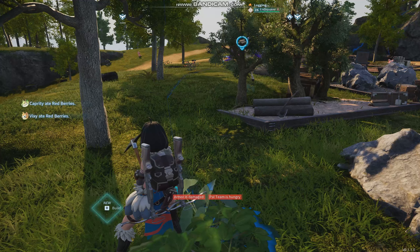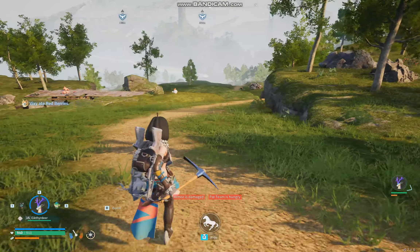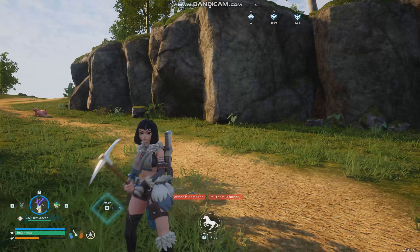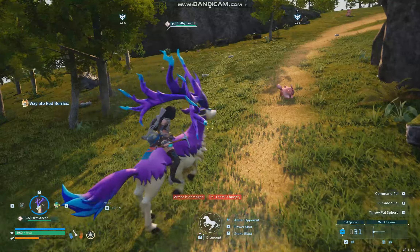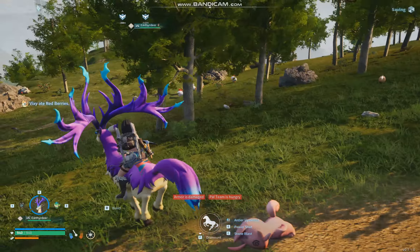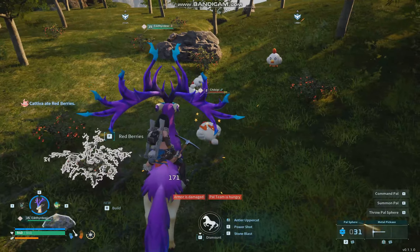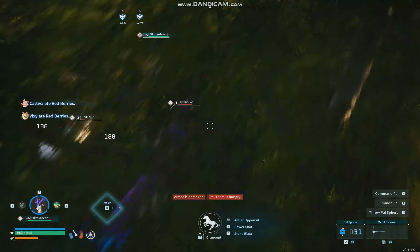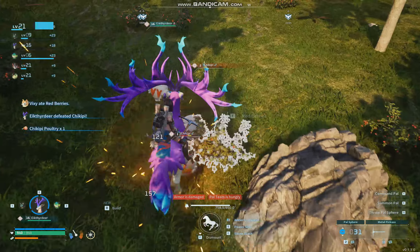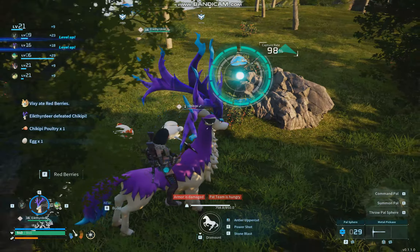Another trick with the deer is that if you ride into enemies you can do a tiny bit of damage. For example, if you ride it into these chickens, it'll do a tiny bit of damage - not enough to accidentally one-shot them - and then you can just easily capture them. Round them up like that and capture them for some easy XP points.